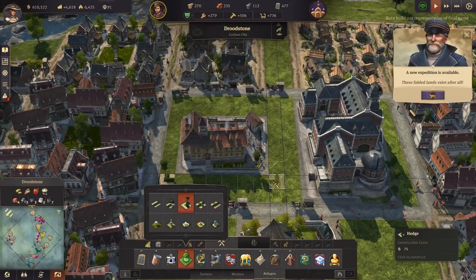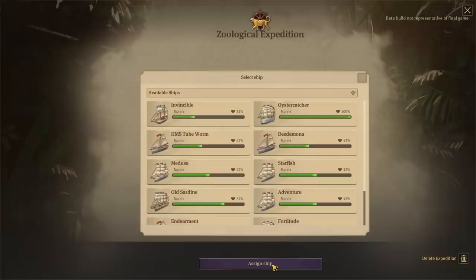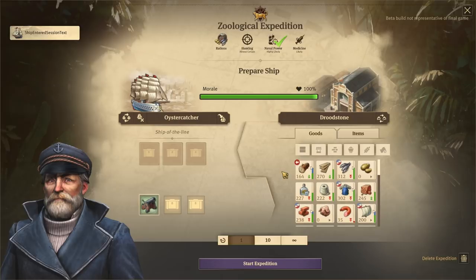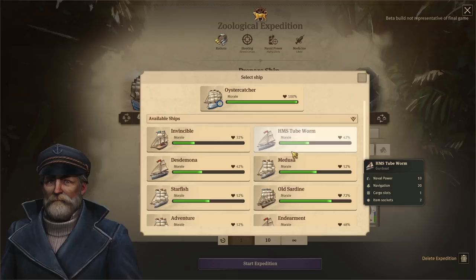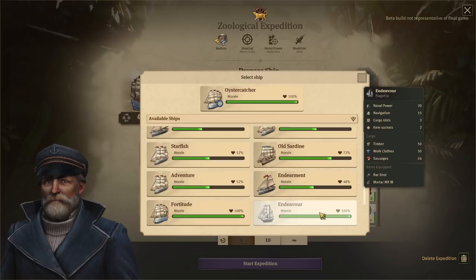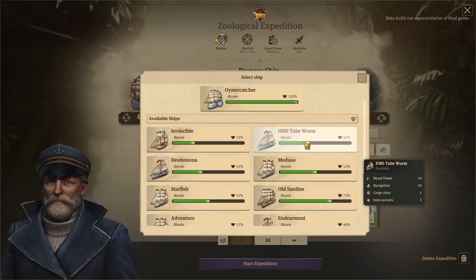Let's have a look — zoological, okay so that's just animals. I still want to send something out there. The Oyster Catcher and the Fortitude both have full morale. I'm going to send the Oyster Catcher — good naval power. We have better naval power than that, we can do better. Naval power 10, 20... adventure naval power 20. Naval power 20, navigation 10 — oh, maybe you are okay. Yeah, off you go.